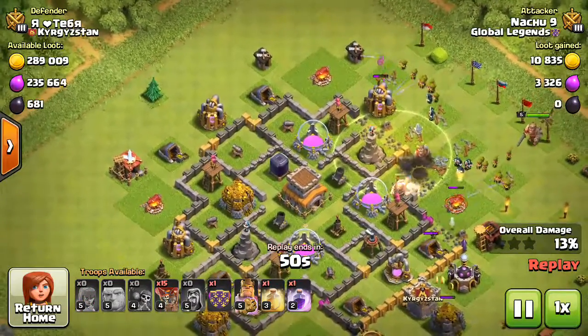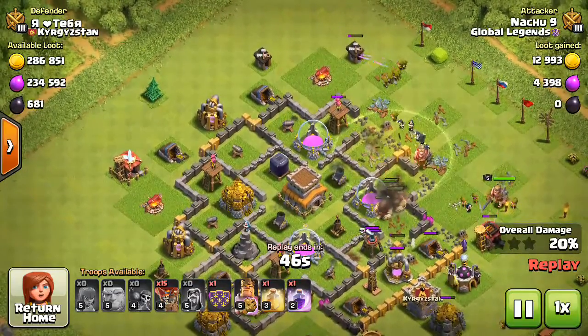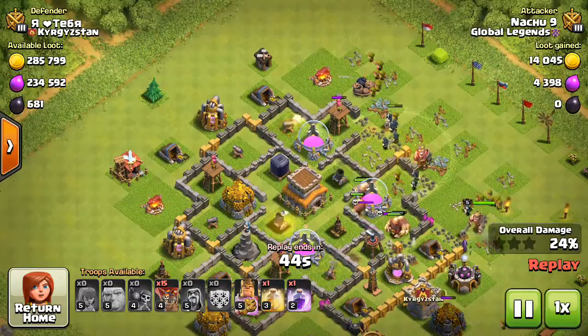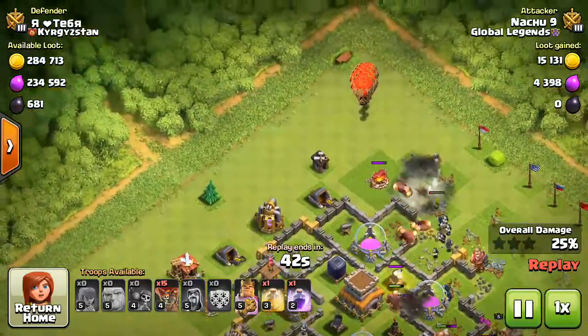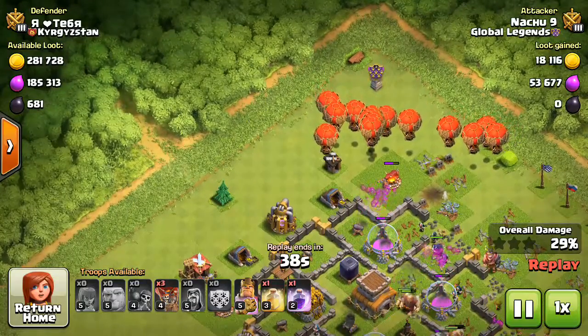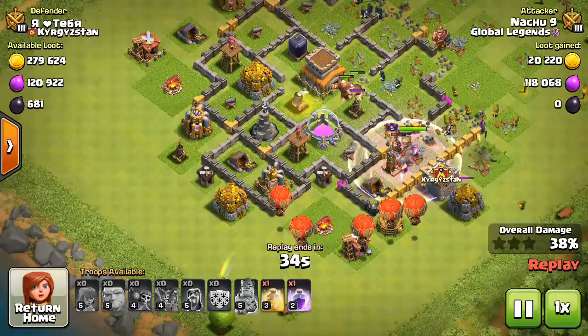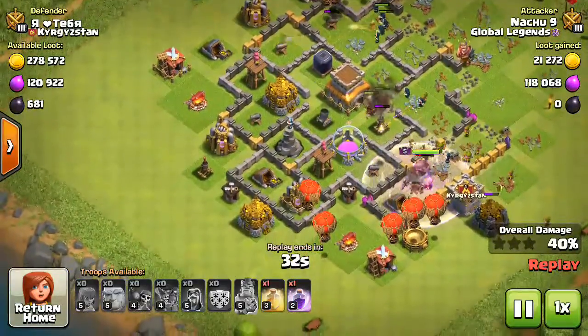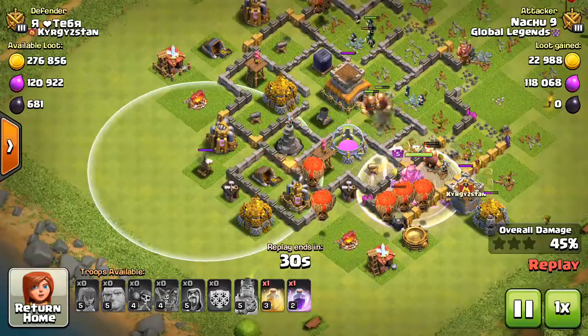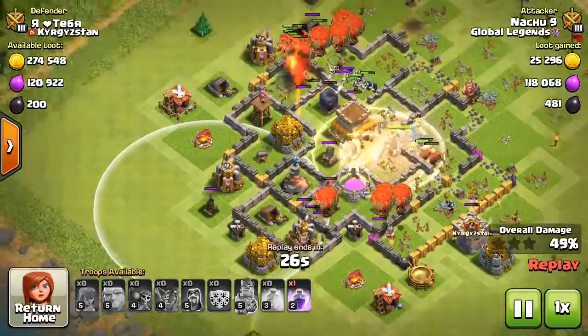The wizards finished up that barbarian king. And I deployed my level 3 balloons — it was from my brother. I started two-side attacking. I didn't see this air defense here but now it was not a great problem. I deployed that giant bomb.